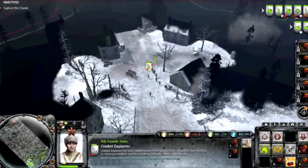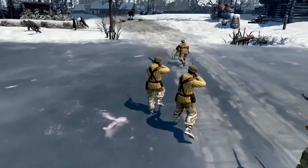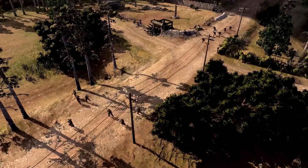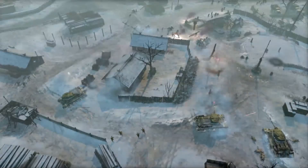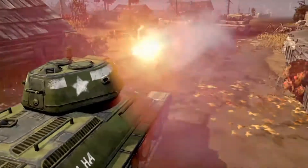TrueSight takes into account things that would block your line of sight and represents that in a dynamic fog-of-war system. So as you come around a corner, if there's a wall that you wouldn't be able to see over, you don't get to see what's behind that. And that opens up a ton of tactical and strategic options for flanking, for sneak attacks, for ambushes.